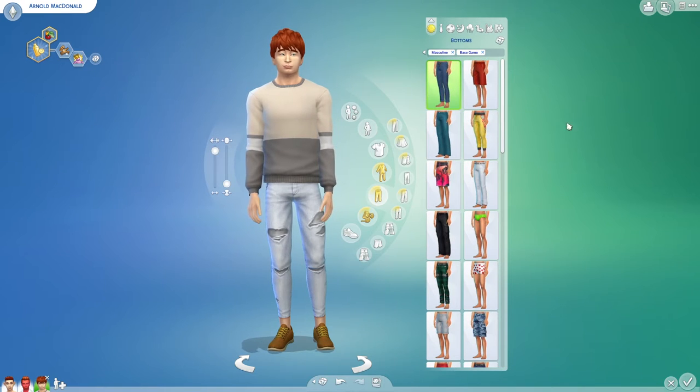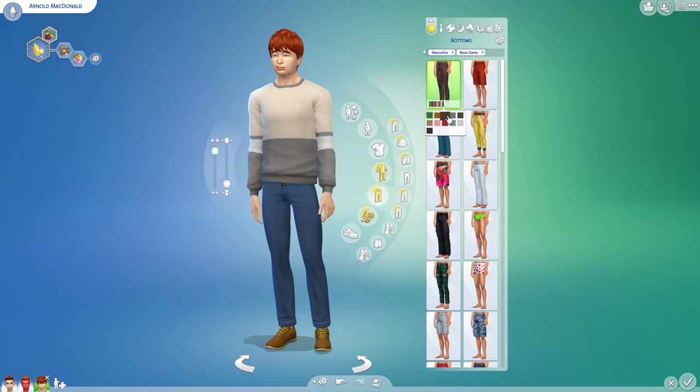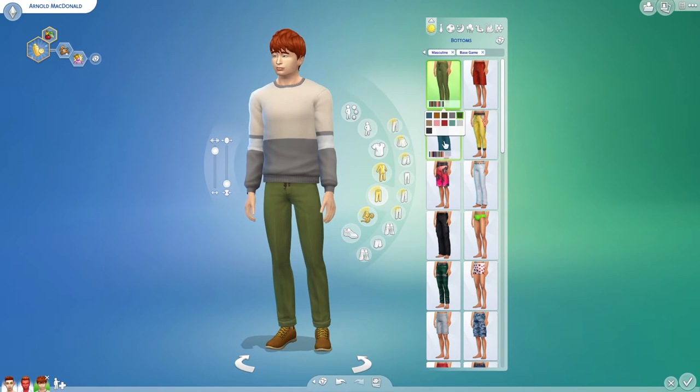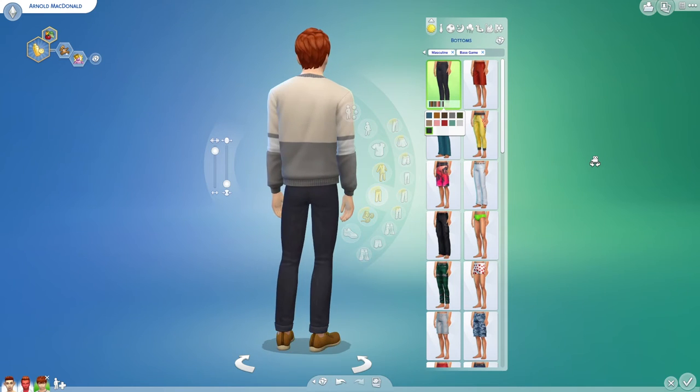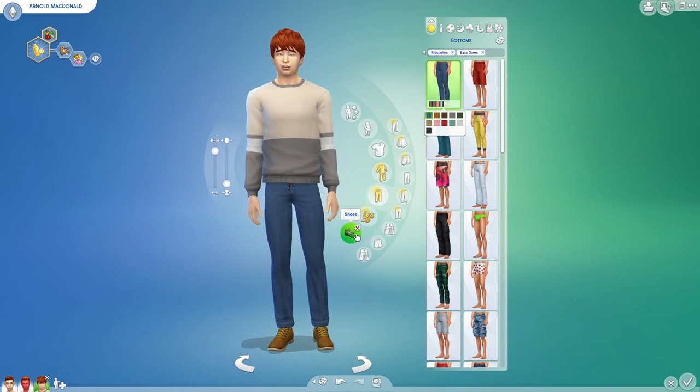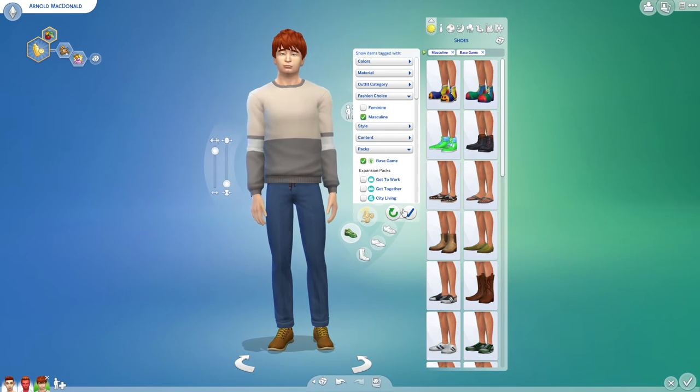Do we have any? These are pretty good. Yeah, yeah, yeah, these are pretty good. No, no, no — these ones, definitely these ones, but in black. No, the blue ones were pretty good — I like the blue ones. Let's go with these. And then shoes — base game. Do we have any regular sneakers? Let's go with these.